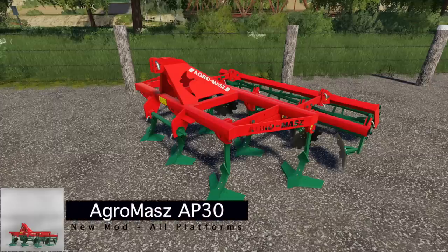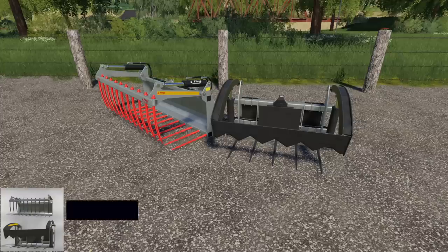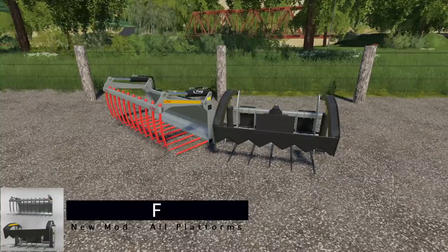Up next we have the Agromass AP30. This is a cultivator — you can probably guess how wide it is from the name — and there is no customization on this one.